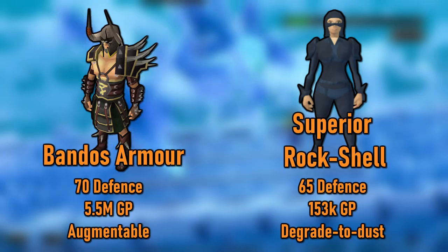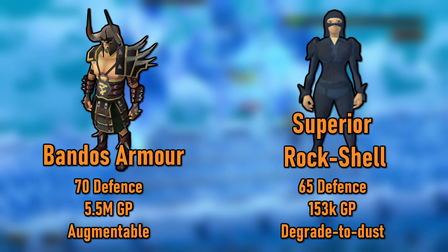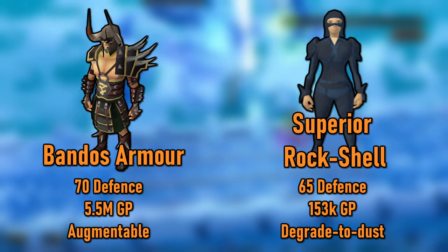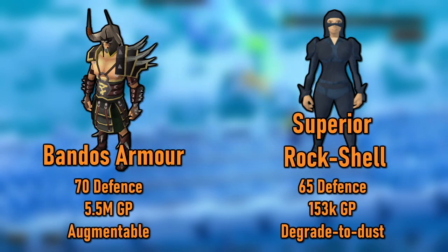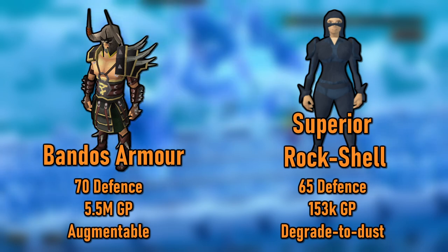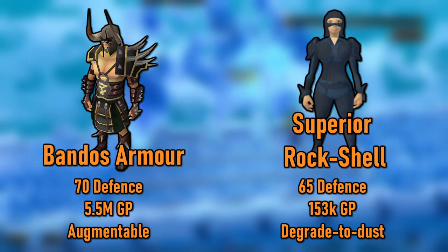Now let's get into armor. At level 70 defense, you'll have access to Bandos, tier 70 power armor that will cost about 5.8 mil right now for the full set. This armor is augmentable, which can be a huge boost to defense and damage with the right perks. Bandos is non-degradable and cheap and can easily carry you all the way to late game for most things other than high-level bosses where you will take a lot of damage.